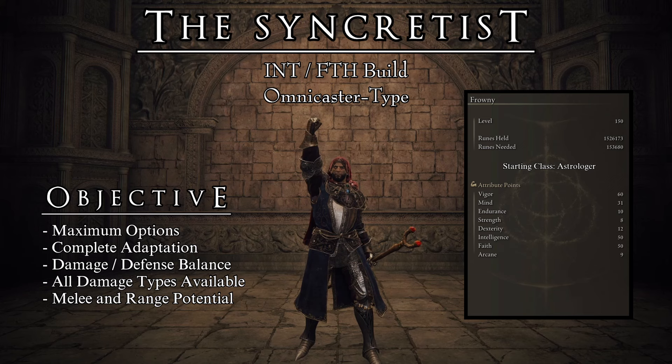To reach this objective, we will be running the following stats. Start the game as an Astrologer. This class is the most efficient to reach the required stat block for this build, allowing us to make use of every rune level possible to its maximum potential. As a primary focus of this build is PvE, I have chosen to base it on rune level 150. This is the stats block that you want to end up with: 59 Vigor, plus 1 from the Crimson Hood for a total of 60, 31 Mind, 10 Endurance, 8 Strength, 12 Dexterity, 50 Intelligence, 50 Faith, and 9 Arcane.